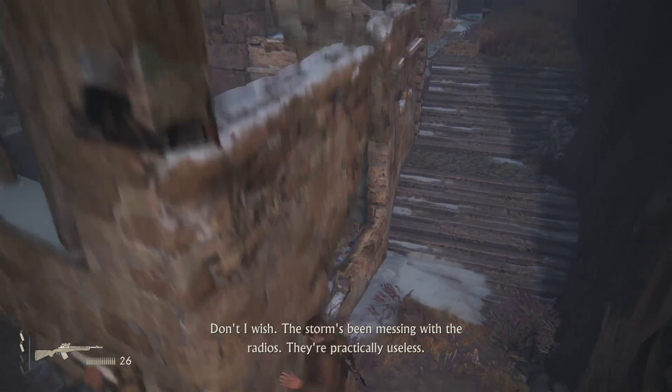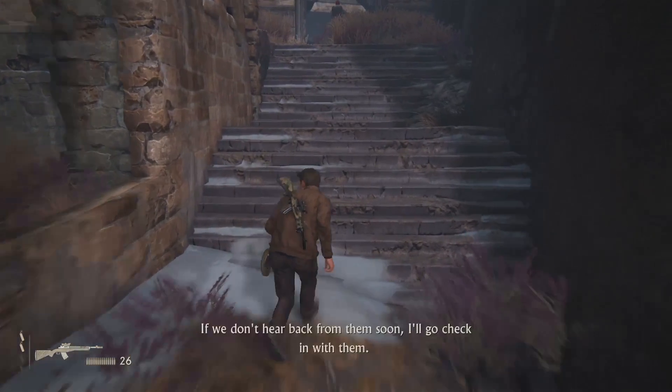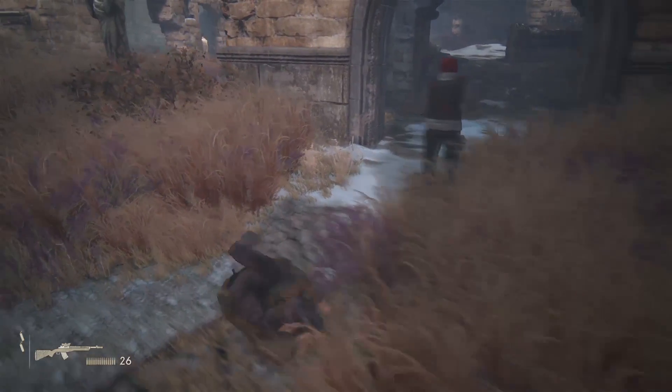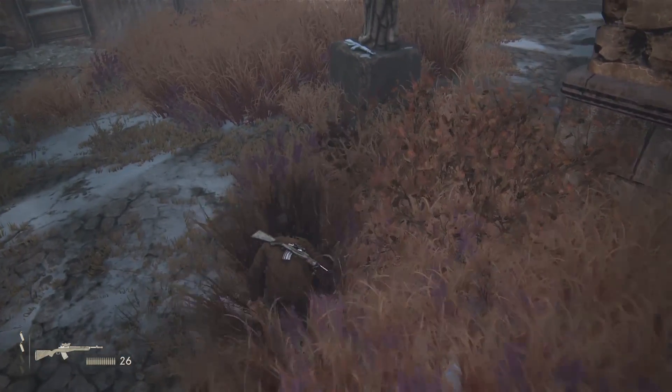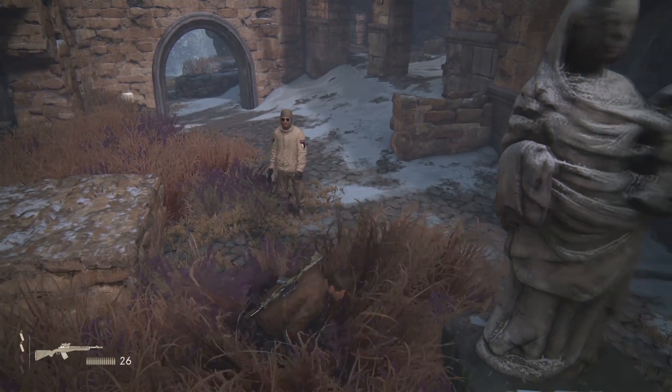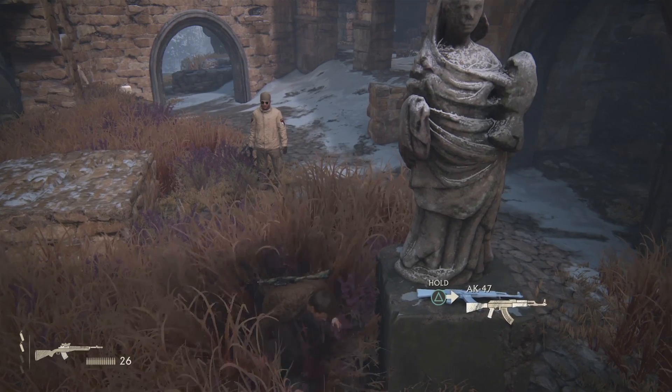Okay, turn 90 degrees, drop down. You see the guard in the red hat — he's bound to turn around. Before he turns around, you roll left. You roll left again, left of the statue, and then you're facing two guards on your left.